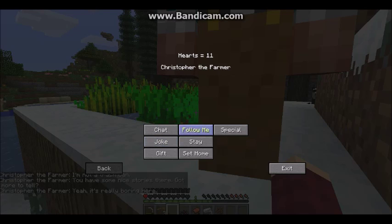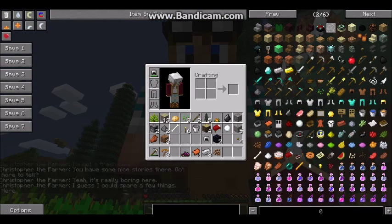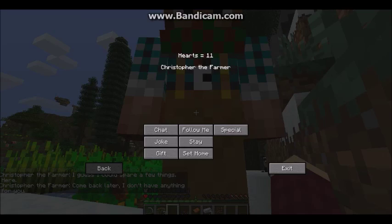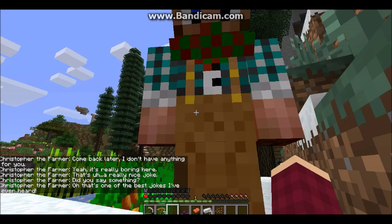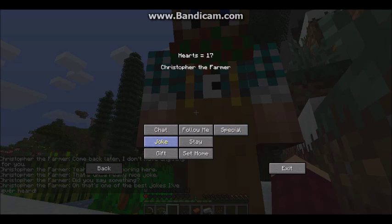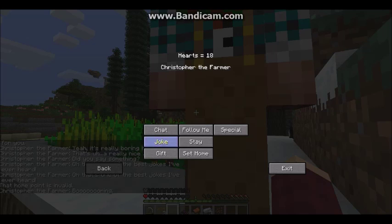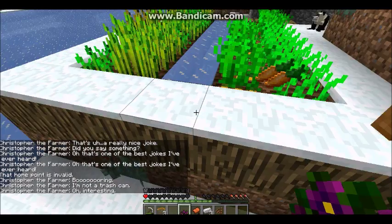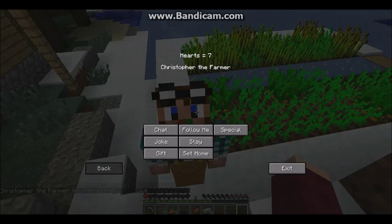Oh my gosh, the hearts are going down. I need you to marry me — eight hearts! What did he give me — magic? He doesn't have anything for me. Chat, joke, chat, joke — love me! I'm boring now. I'm going to give you this beautiful flower. He thinks I think he's a trash can, but I'm really just trying to fix NPC madness. Here are some DanTDM goggles — beautiful!